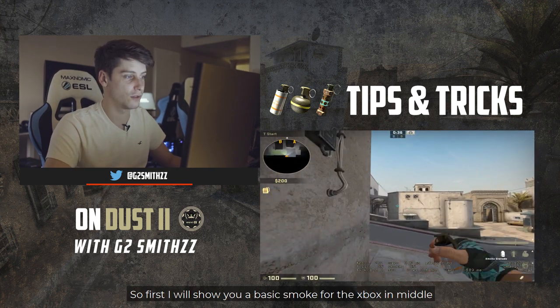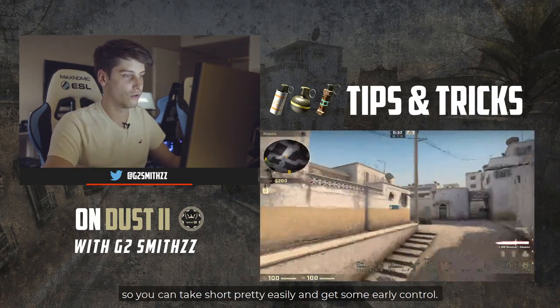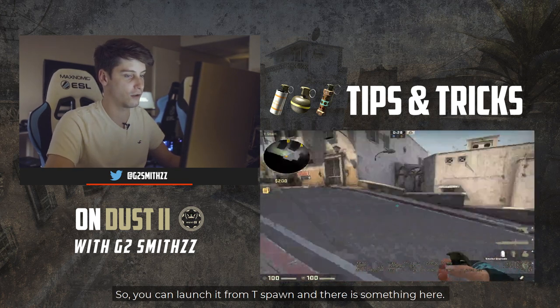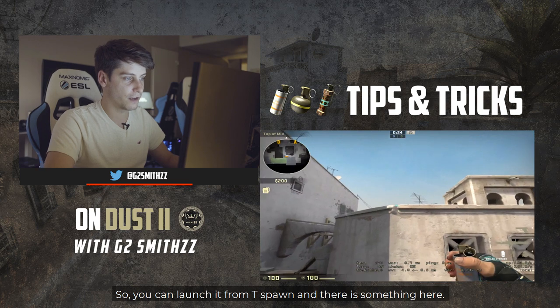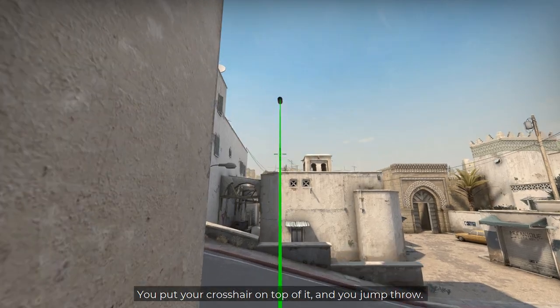I will show you the basic smoke to put it on the box mid to take the shot pretty easily and control it easily. You can launch it from T-Spawn. There is a little marker here — you put your crosshair on top of it and you jump throw.